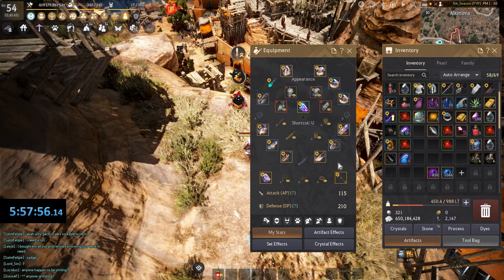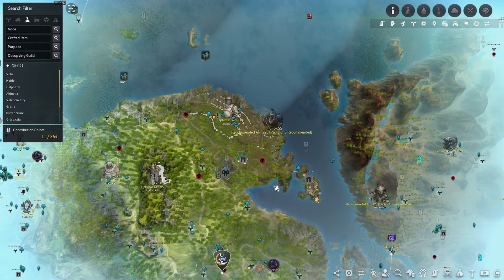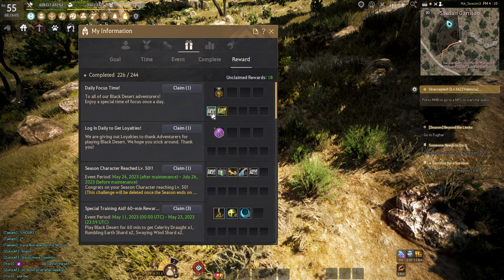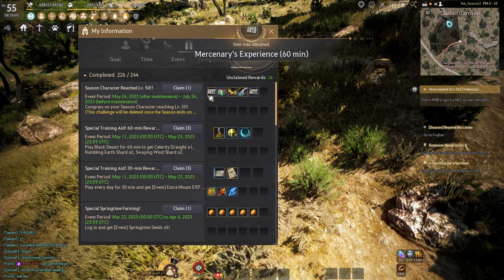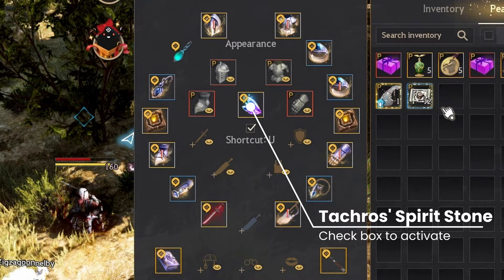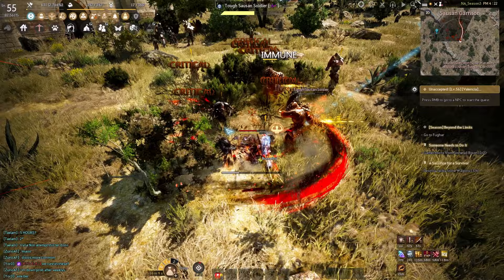With our new gear, our next big milestone is hitting level 56. I ended the MSQ at level 54, so I had some grinding to do. I headed to Sausen's Garrison — one of the best grind spots in the game. Press Y to open the challenge menu and grab a scroll for 200% combat XP. Also use the spirit stone from the season pass in the center of your equipment wheel. I found a rotation of small mobs and in about 40 minutes I was level 56.